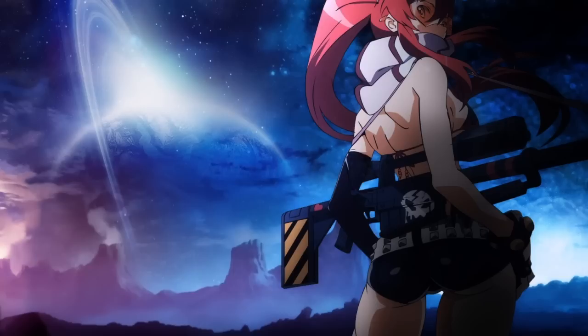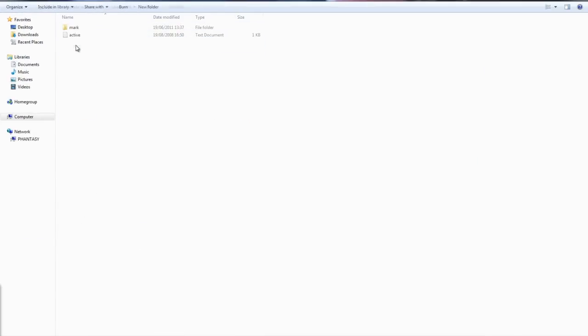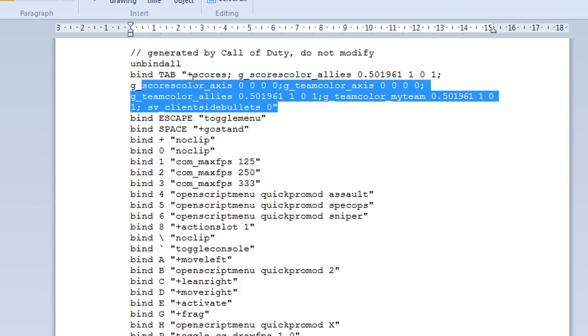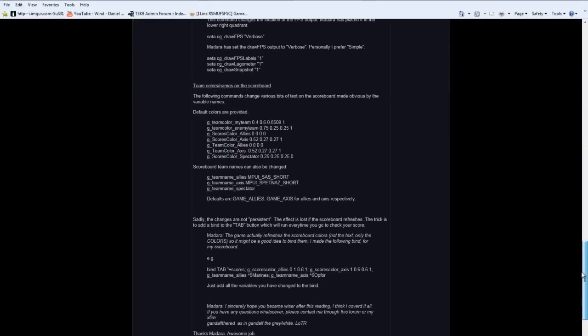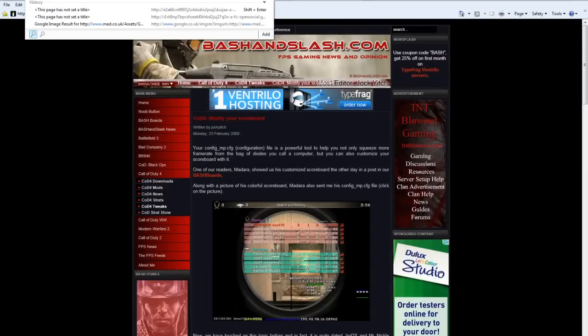You aren't restricted to everything in the config you downloaded — you can still edit all of it. Most downloaded configs will have custom scoreboard colors. To look at the ones you have, go to your COD4 folder, into your profile, and open your config with WordPad — don't use Notepad as it displays oddly. Find the scoreboard color commands. If you go to Google and search 'COD4 scoreboard colors' then go to the bash page, it explains and gives commands for creating your own colors. There's also a program somewhere that generates the commands for you.